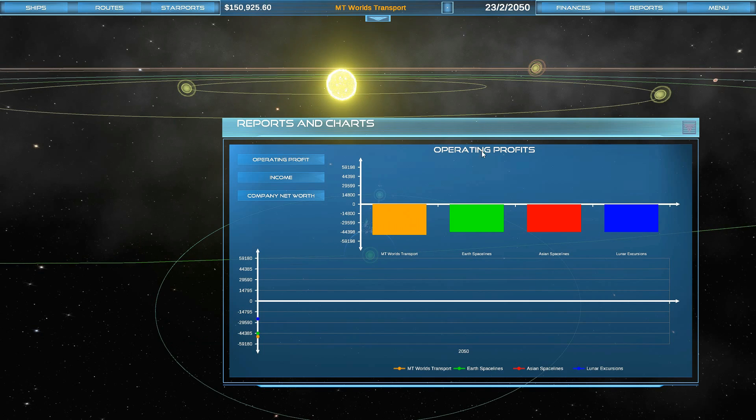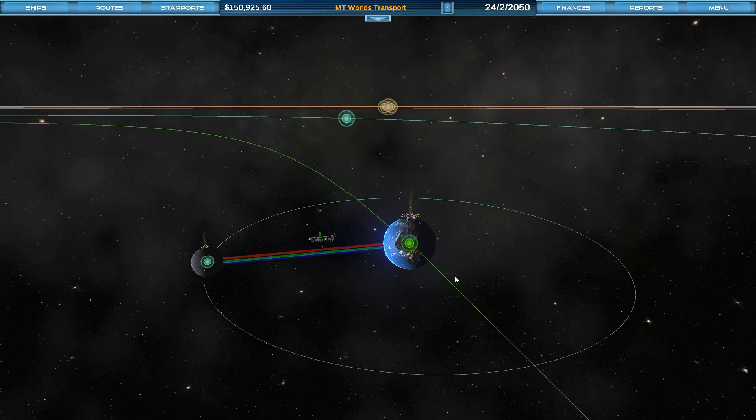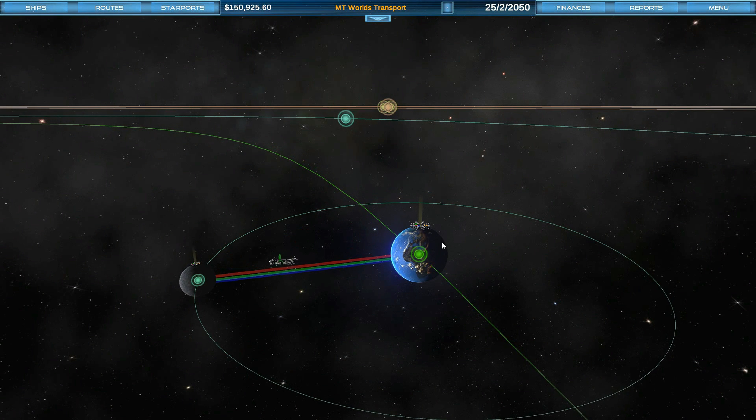Another thing that people wanted to see was the graphs. I'll actually get to that later when there's some data in there. So, we have our spaceports — let's order some ships.